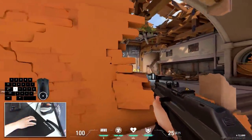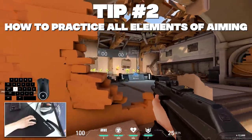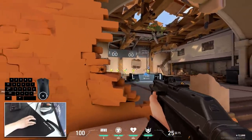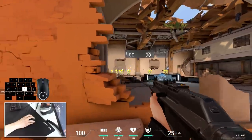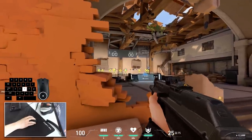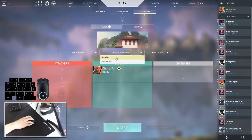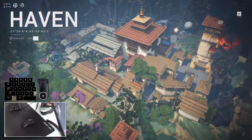Question number 2 is whether you should use KOVAAK'S, AimLab, and other aiming software to improve your aim. Aim is a complex technique consisting of multiple elements: crosshair placement, pre-aiming, pre-shooting, reflexes, one-tapping, spray control, burst firing, tracking, and flicking targets. Each element is practiced differently. The best way to practice crosshair placement, pre-aiming, and pre-shooting is to create an empty custom server alone and practice these techniques for an hour or two each day.